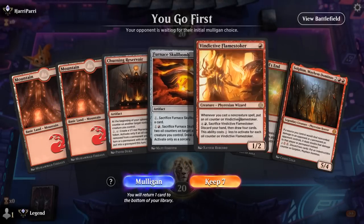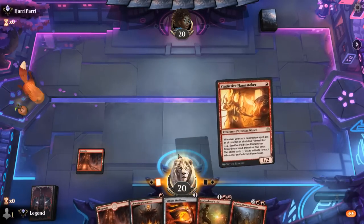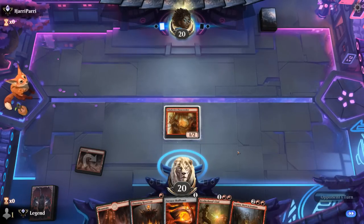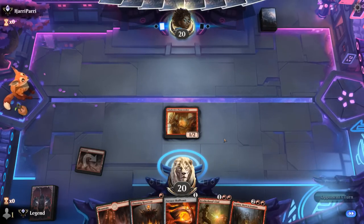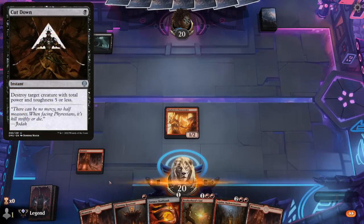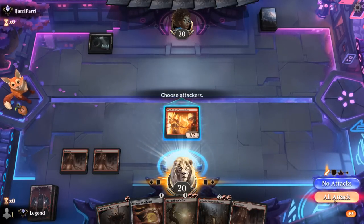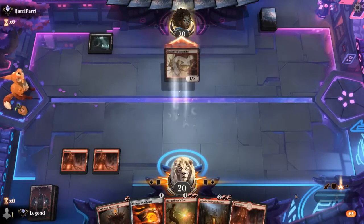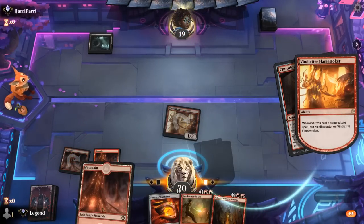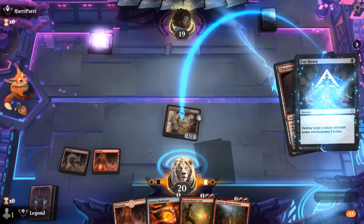Okay, we're on the play and the hand is keepable. Start with Flamestoker — next turn already put two oil counters on it with our one-drops, then we're on our way to drawing extra cards. Let's see what they're up to — turn-one Swamp. Cut Down incoming? Looks like it. Let's attack first, maybe get one damage in. Without Flamestoker our hand is quite a bit less exciting since we don't have that refuel option. There's the Cut Down.